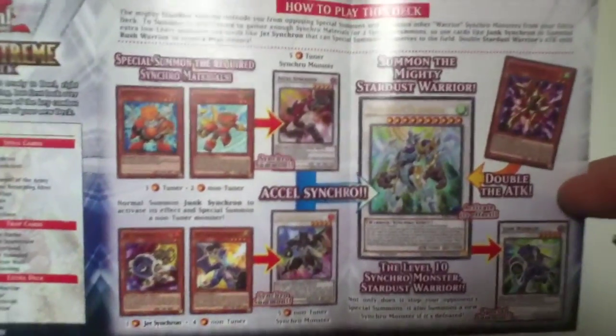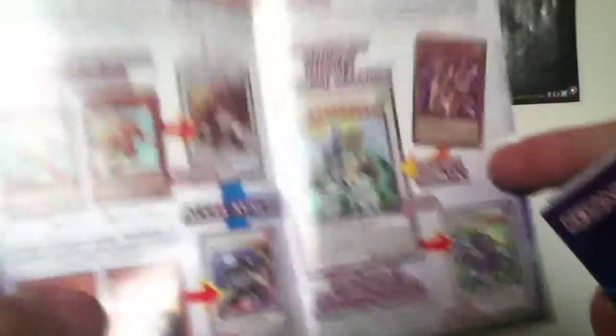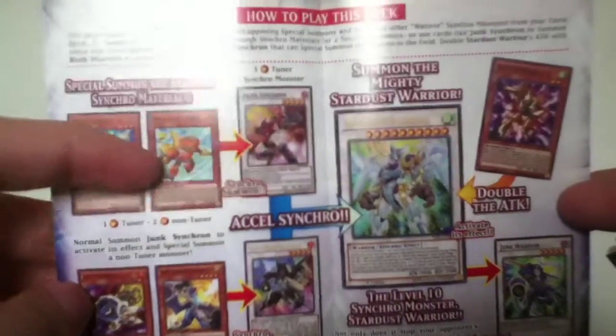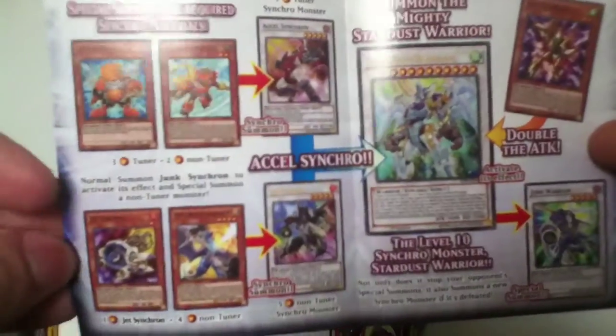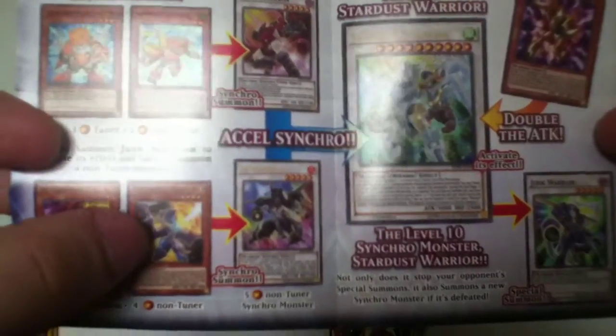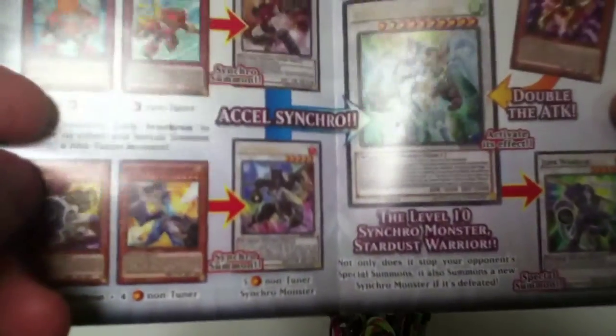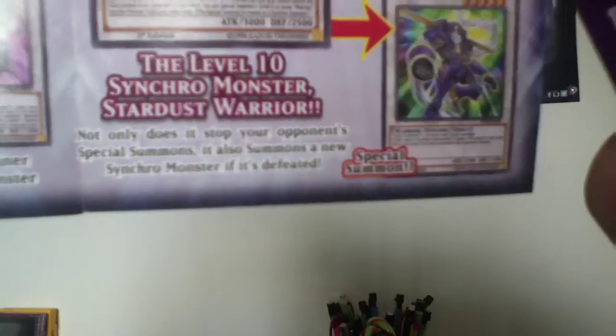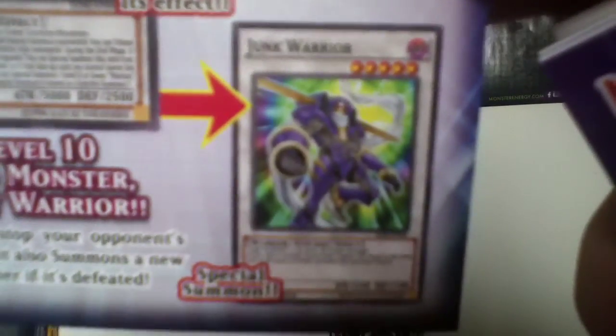This is the how-to-play-this-deck section. Essentially it says you can use a level 3 Tuner and a level 2 non-Tuner to summon a Cell Warrior, and then a level 1 Jet Synchron and a level 4 non-Tuner monster to summon a level 5 non-Tuner Synchro Monster, and to summon the mighty Stardust Warrior — the level 10 Synchro Monster. Not only does it stop your opponents from special summoning, it special summons a Synchro Monster if it's defeated. So you can get Junk Warrior when it's defeated.